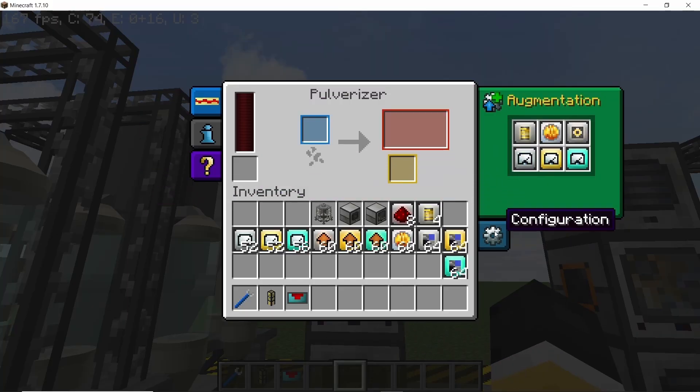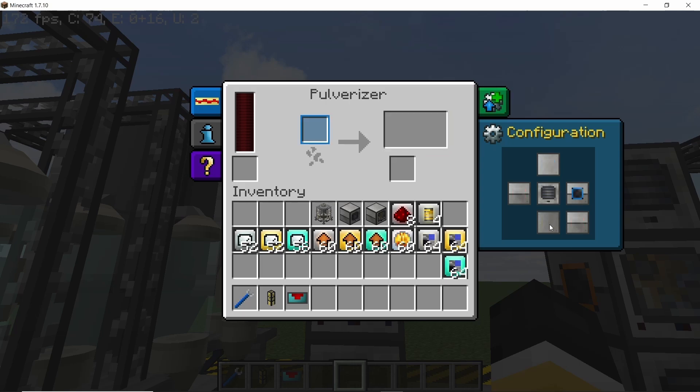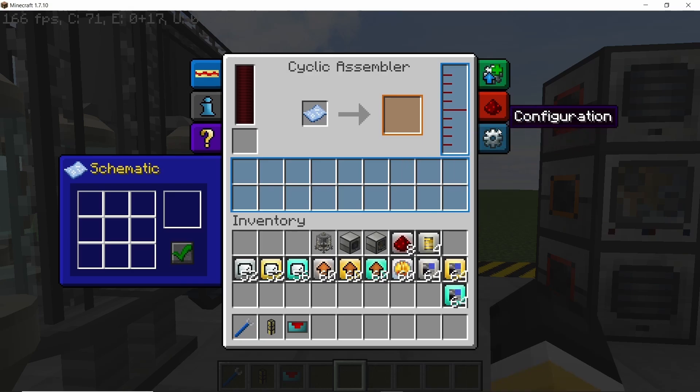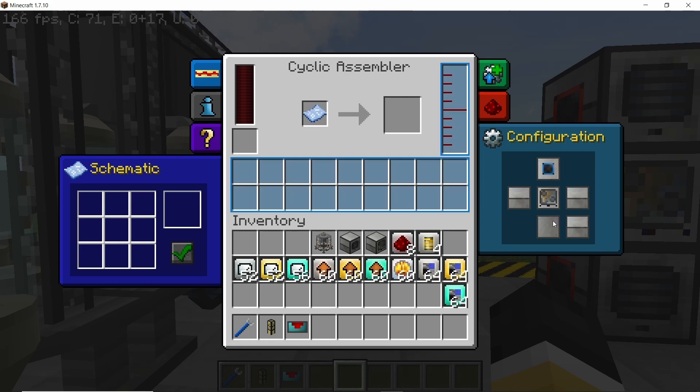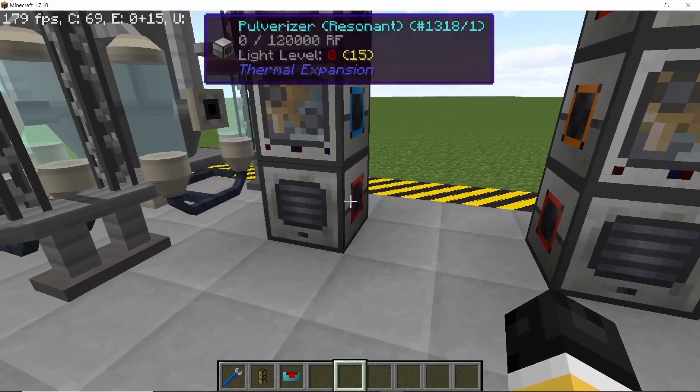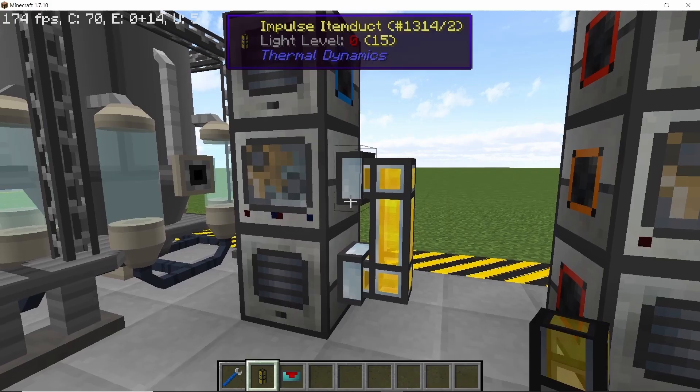Now configure the sides. The top pulverizer will take input from the right and output on the bottom. We don't need to worry about secondary output since it will get nullified, so the primary output goes on the bottom directly into the cyclic assembler. The cyclic assembler takes input from the top, output on the bottom, and also takes sand from the below pulverizer via a secondary input on the right. The third pulverizer inputs on the top. The secondary output which is nitre will be on the left where the liquefaction machines are, and the primary output sand goes on the right so we can loop it back into the cyclic assembler.